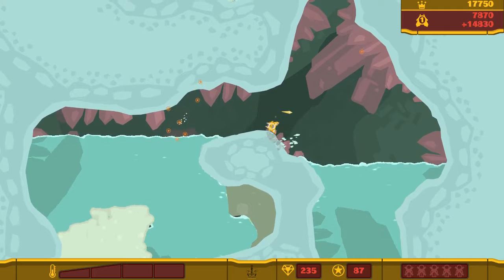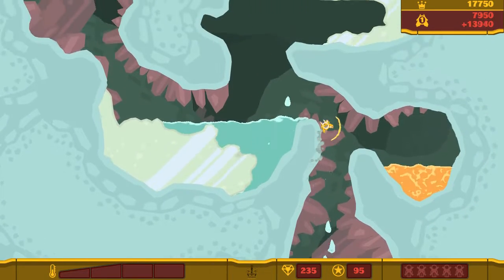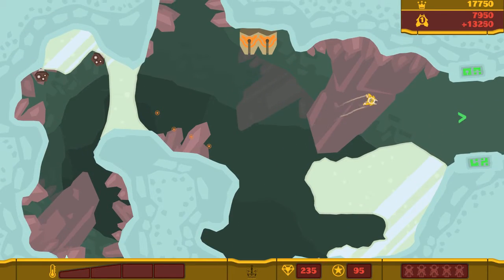Look at how much better the water looks, by the way. So the sidekick gives you extra damage if it helps you first — that's the expert one.